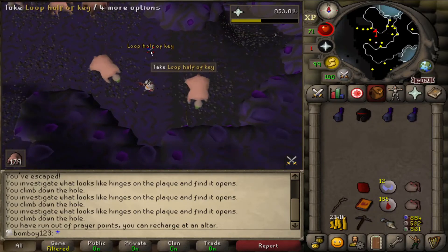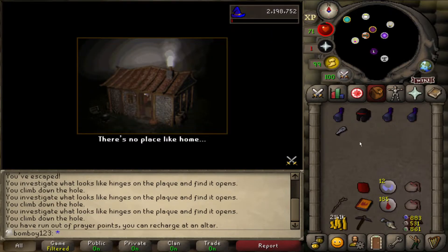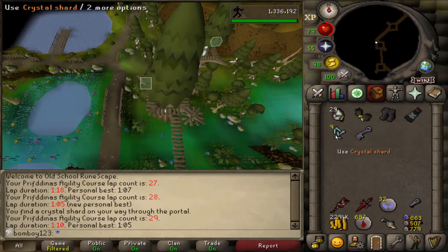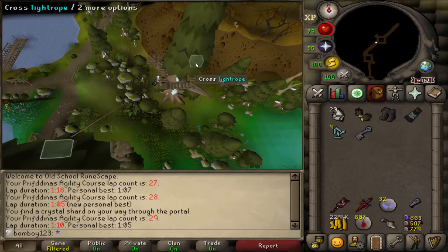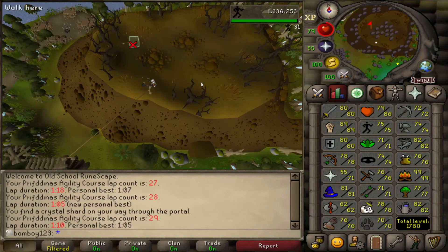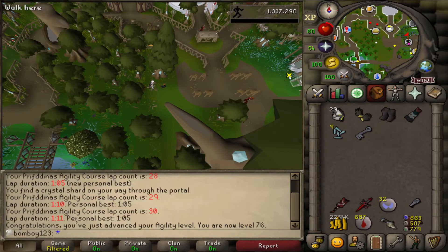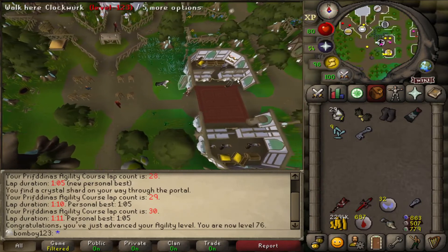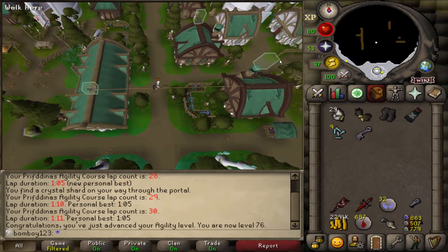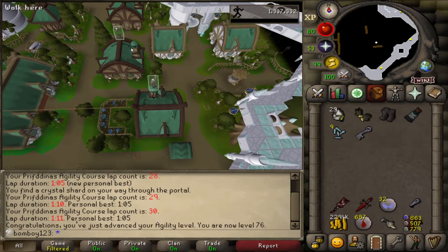We finally got the loop half of the key! Going to finish up this slayer task and then do some agility because I want to open the elven chest with the crystal key. I need crystal shards for that — normally you only need 10 if you can make it yourself, but you need 80 smithing and crafting, which I don't have. And we just hit 76 agility — we can use this shortcut now.